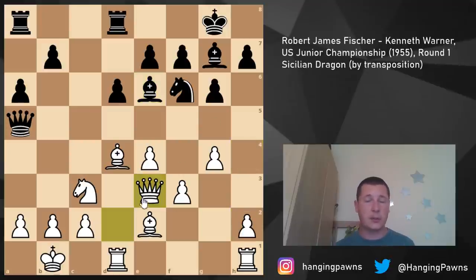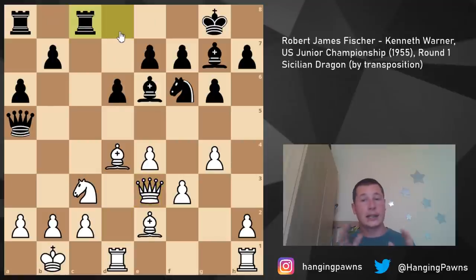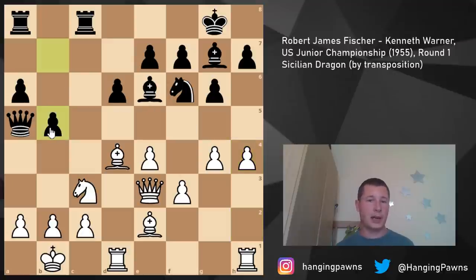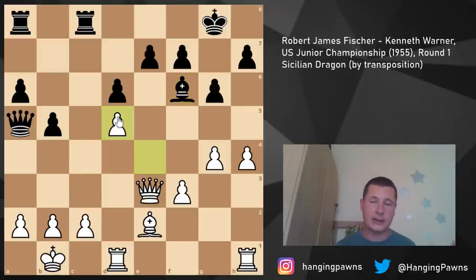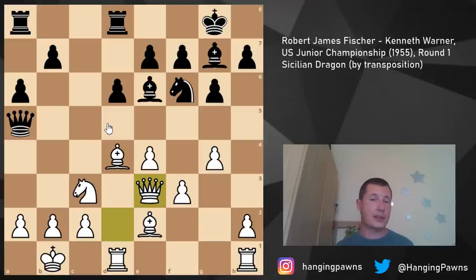What Fischer should have done, had he understood the importance of time, was play h4. The problem is queen e3 is not a free tempo because Black doesn't really want the rook on the d-file anyway - he wants it on the c-file. In this position Black is equal and has enough time to cause problems. After h4, b5 threatens to chase the knight away and win the a2 pawn with a lot of pressure. Bishop f6 freeing up d5, then knight d5, would have been equal.